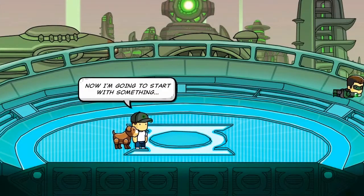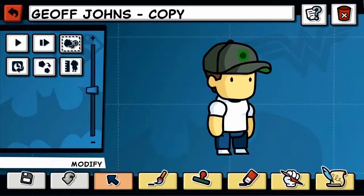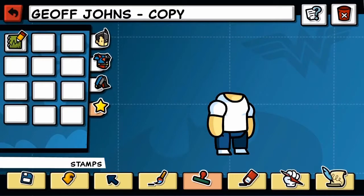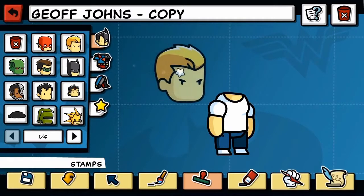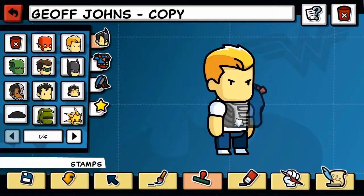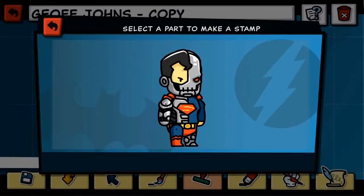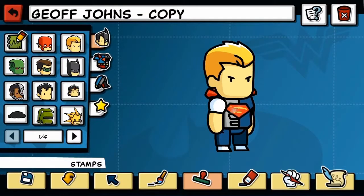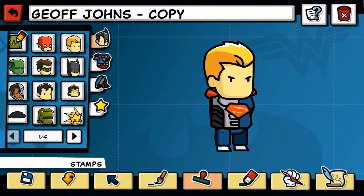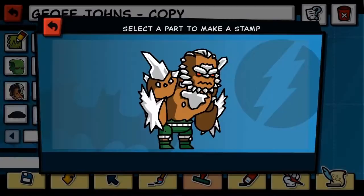I'm going to start with something like me. I'm going to spruce myself up by using objects from the DC universe — really anything in the game that's there. I'm going to start with my favorite underdog, Aquaman. And now I'm going to change it up by giving myself the torso of Cyborg Superman — half Superman, half robot.